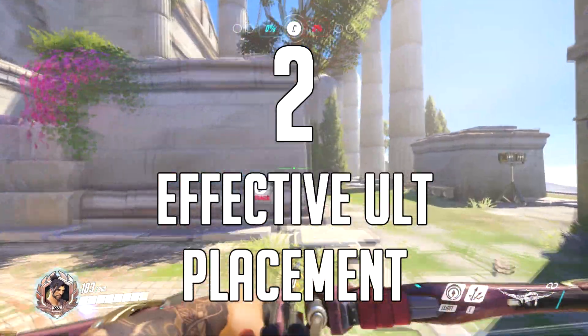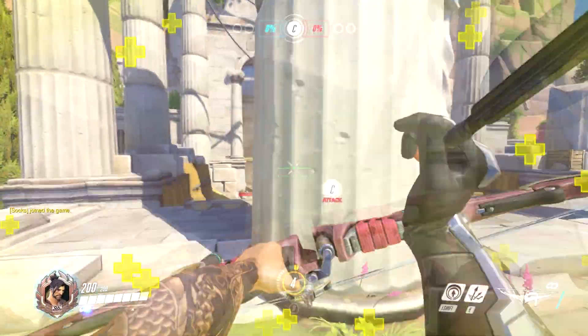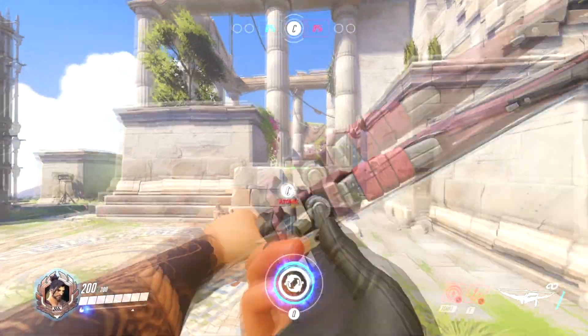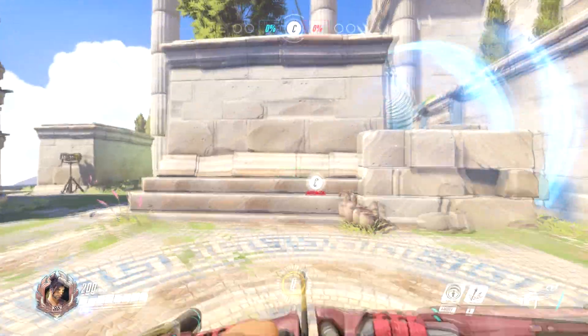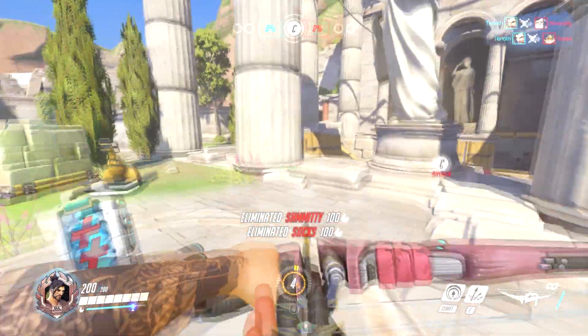Number 2 is to aim your ult for the exit of the enemy's spawn, in addition to wherever you're aiming, if you can. It goes on forever, so this could either pick up an extra kill as someone walks out, or after a wipe, with some good timing and map knowledge, could lead to killing 2 or 3 exclusively as they come out of the spawn.